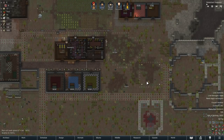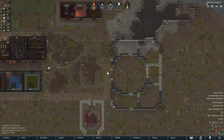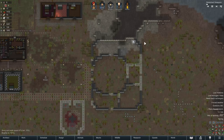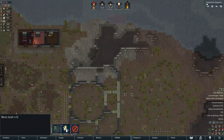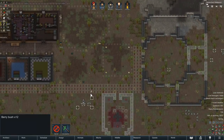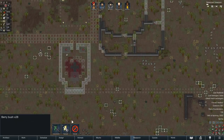Hello again everyone. We are Gaming by Gaslight. Welcome back to our RimWorld Biotech playthrough. When we last left off, our little community was coming along nicely. We finally got around to grabbing ourselves a little robot to help us haul things around. Look at this little guy. It's all coming together.